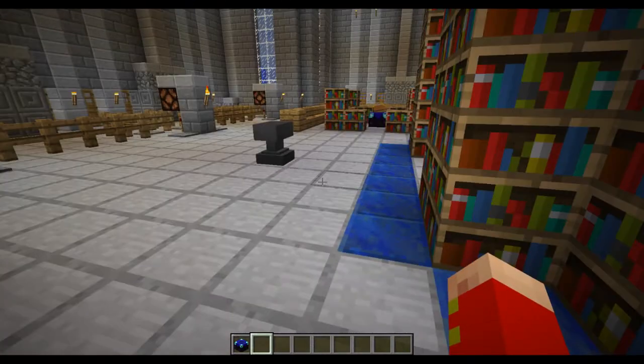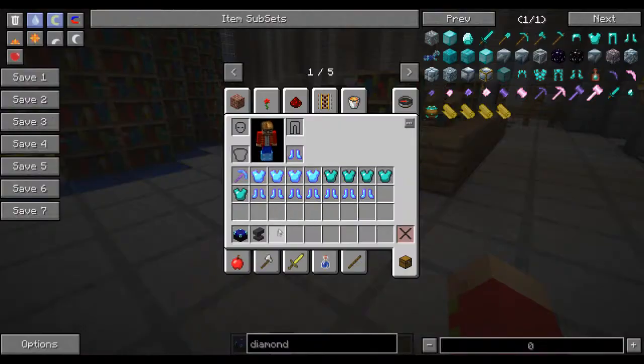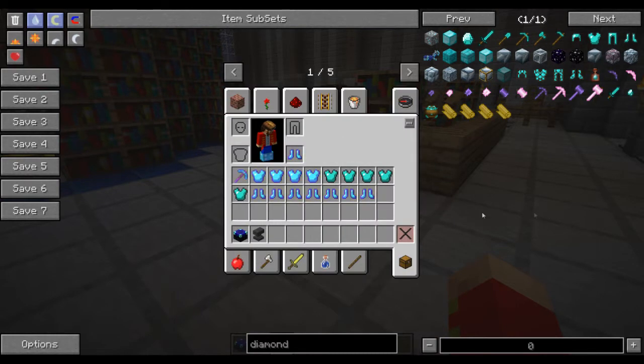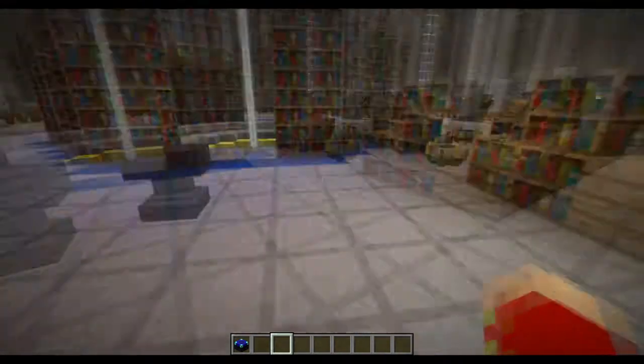The final thing this mod changes is the anvil. It does technically add a new type called the Ritual Anvil. The ritual anvil's recipe is the exact same as the vanilla anvil's recipe — it has been replaced. So when you go to make an anvil, by default you will make the ritual anvil. However, they can be transformed back and forth just by crafting. Note: I have a recipe conflict here with the Dungeon Crawler mod, which I also have installed, but without that conflict it would just go back and forth.